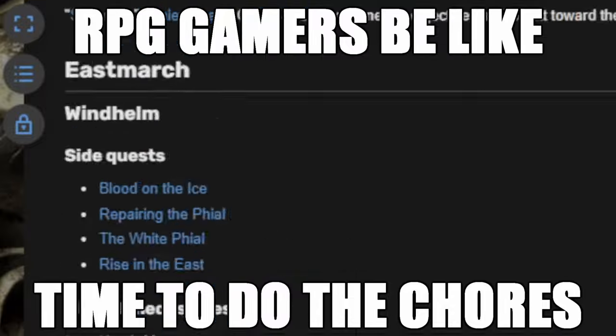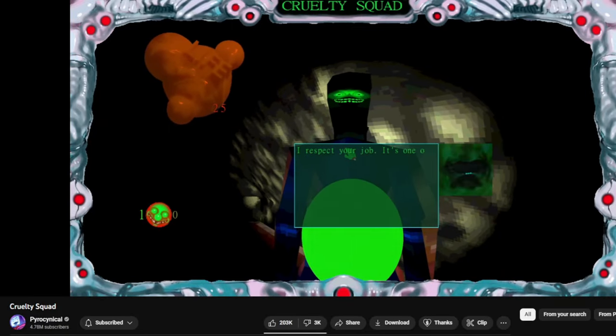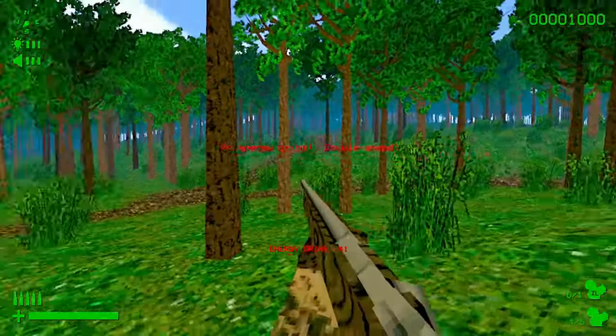Don't kid yourself — you're exhausted from those $70, 100-hour-long to-do lists. So you play games that look like they were made in 1999, because you're not like other gamers. You don't even know what a FIFA is, so you qualify as cool.